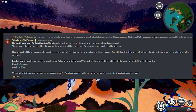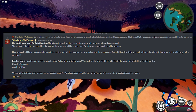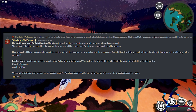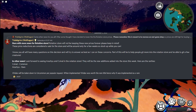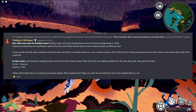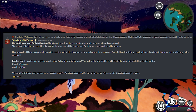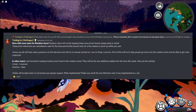Later, another post came out saying that the Rotation Store will not be keeping these new prices forever. These price reductions are considered a sale and will be around only for a few weeks, so stock up while you can. Part of this will be to help people get more into the Rotation Store and be able to get a few creatures. In other news, look forward to seeing Arachiu and Kolval in the Rotation Store — they will be the new additions added this week. Kolval is common and Arachiu is rare. Viridex will be taken down to uncommon per popular request, as when implemented it was worth the rare title.